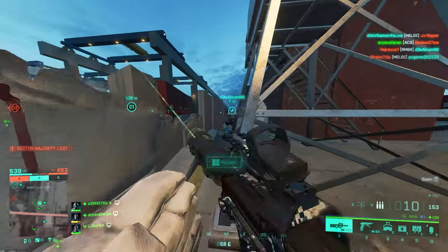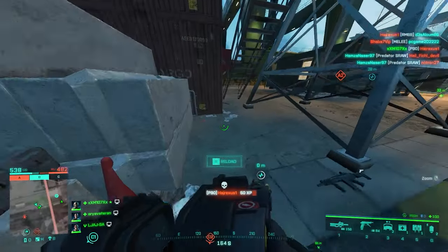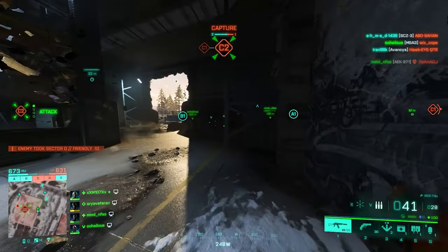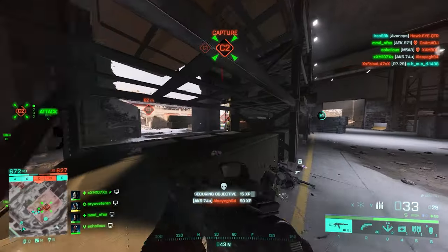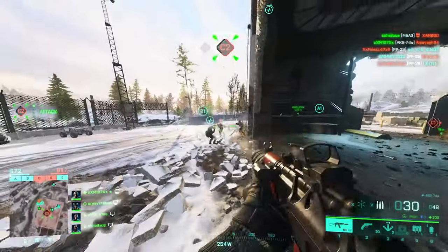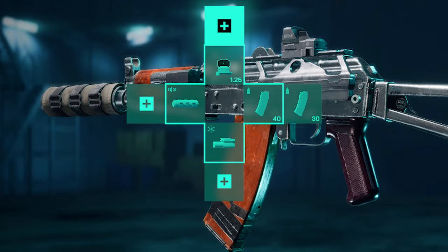For the P90 you don't have a lot of choices — go for the LS1 laser sight for more hipfire accuracy and a raft suppressor. You don't have a choice for ammo, and this is the best setup you can get. For the AKS-74U, I'd still use the raft suppressor, plus a laser sight. For ammo, just like the other vault weapons, you don't get to choose, so use everything available and the setup is complete.